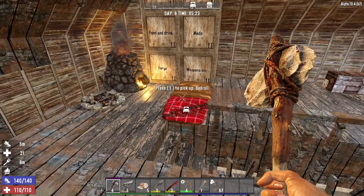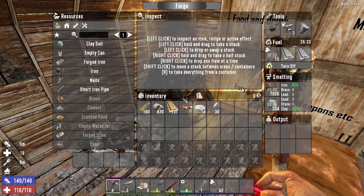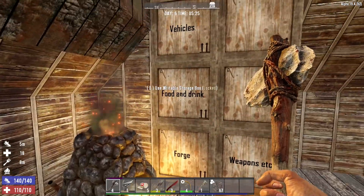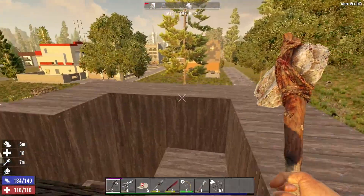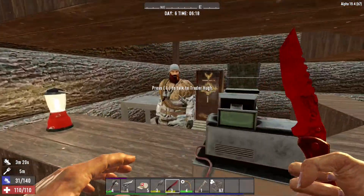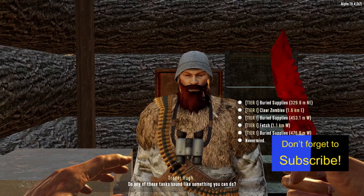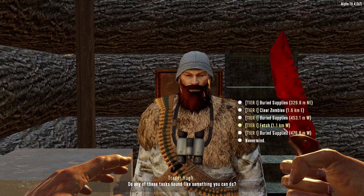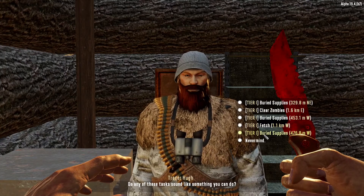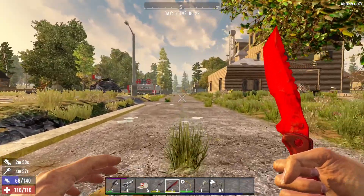That's got some iron and some clay smelting nicely. Let's go and see the trader. All the nearby quests are buried supplies, so in that case we're just gonna go through some POIs. Let's do Joey's Car Lot.